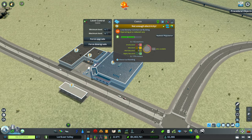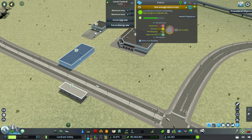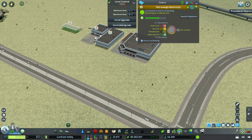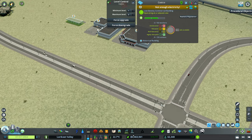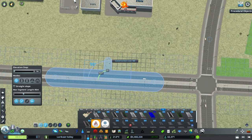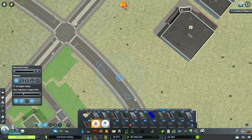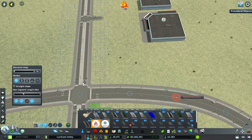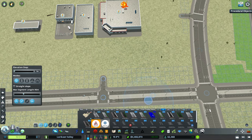We'll use Move It to get these positioned, then we're going to build some car parking for our Costco. We'll have two entrances — one here off High Street and one off our arterial as well — and from there we'll just get a bit of parking laid down.